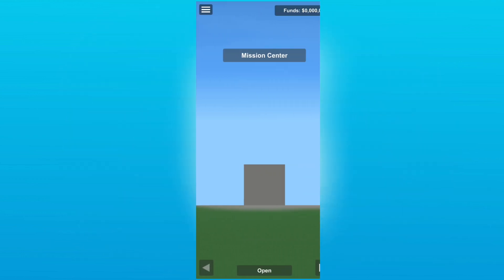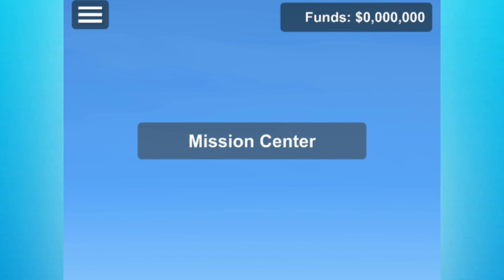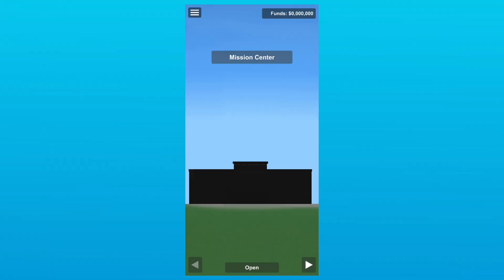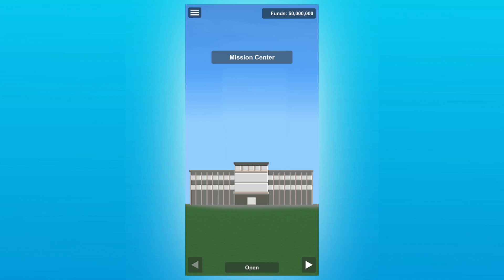In the current base career mode there is a mission control center which also has a gray rectangular placeholder, but no mention of an admin place. So could this building be a mesh for the mission control center? Well, possibly. And that is mainly it — thank you for watching, I've been SS Eagle and I will see you in the next one.